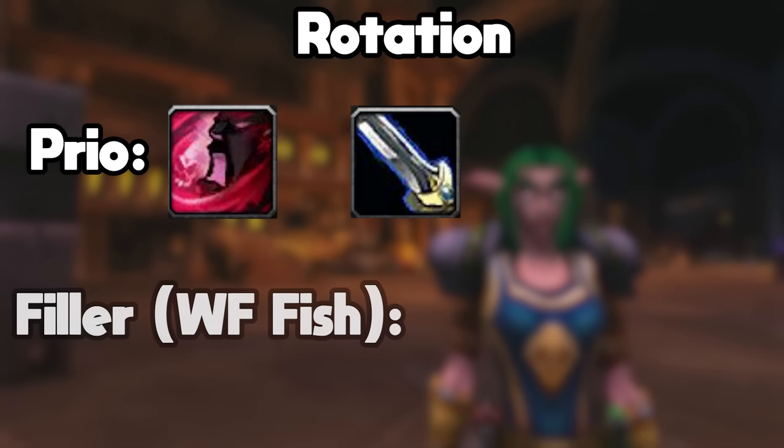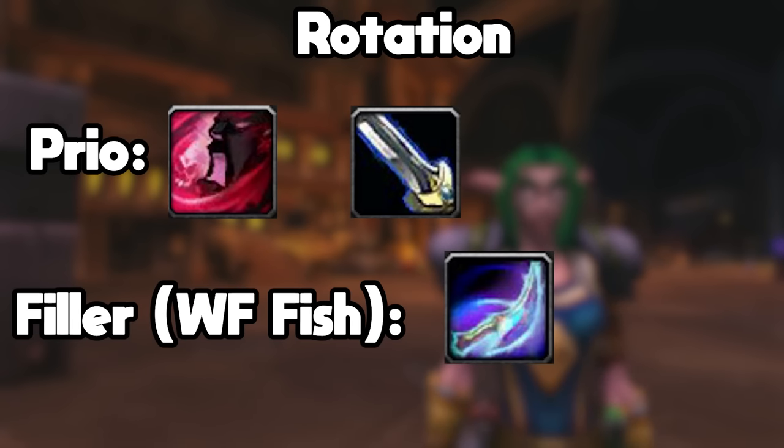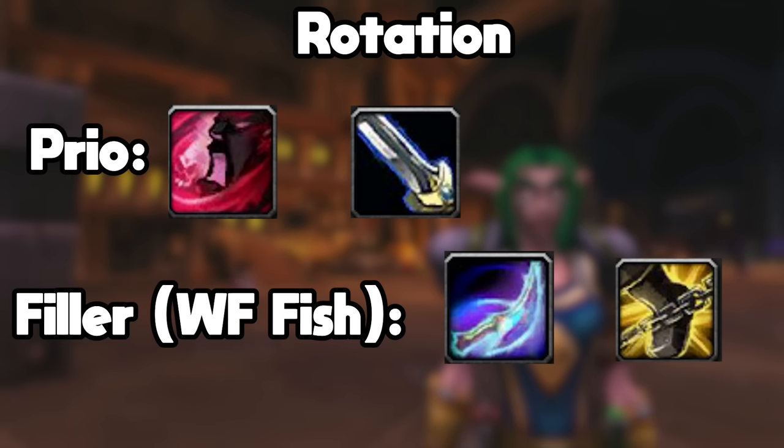Now if you can't press Flanking Strike or Raptor Strike, you will want to use Carve if you do not have a pet. Carve will be your main filler if you don't have a pet, but if you are running the Heart of the Lion build, then you will be filling with Wing Clip. That is because Wing Clip does a little bit of extra damage, but mainly because it can proc Windfury for you.